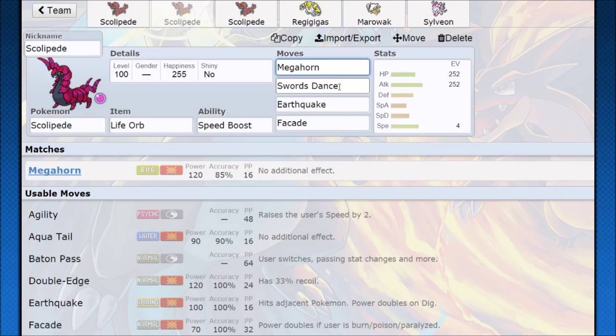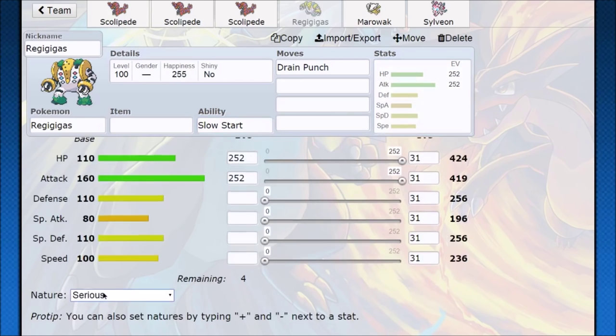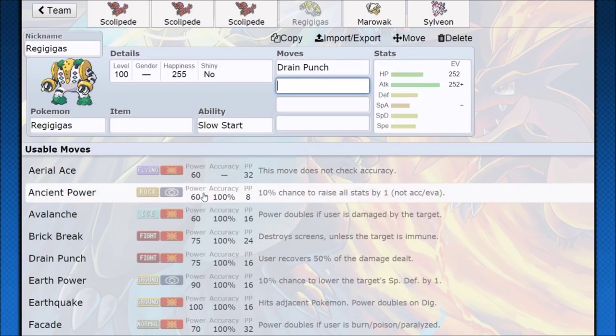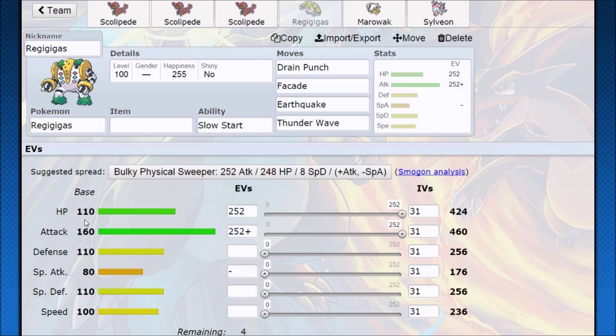Think about the implications of speed-boosting Baton Pass. Regigigas needs speed and attack for its first five turns due to Slow Start — survive those five turns and the game is over. Run Adamant nature with max HP and max attack investment, and Drain Punch. With +2 Swords Dance and +2 or +3 Speed Boost, Regigigas becomes formidable. Speed investment helps find out-speeds before Slow Start wears off. We also get Facade, Return, Earthquake, and even Thunder Wave — use Thunder Wave, stay faster, Drain Punch back up, then at 460 attack Slow Start wears off and Regigigas hits over 900 attack.